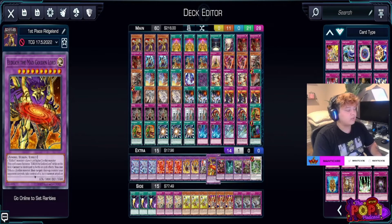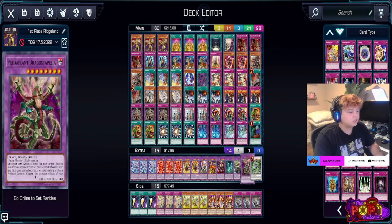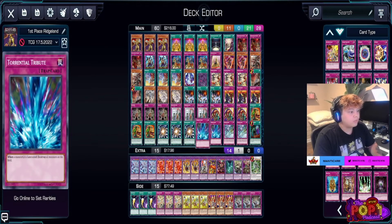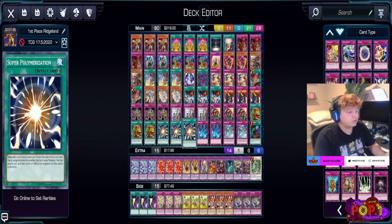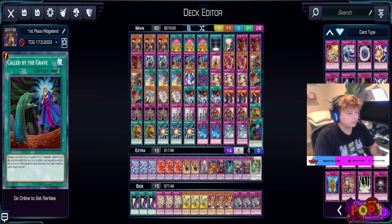We have three Super Polys to get into Eldritch the Mad Golden Lord — if we have Golden Lord on the field and Zombie World up, any Level 5 or higher monster becomes a Zombie, so we can Super Poly into it. We can also Super Poly into Starving Venom Fusion Dragon, Mud Dragon, and Drago Stapelia — lots of Super Poly targets. I didn't actually draw into Super Poly at all during my replays, which is strange. We have two Torrential Tributes as board wipes, and Ice Dragon's Prison.